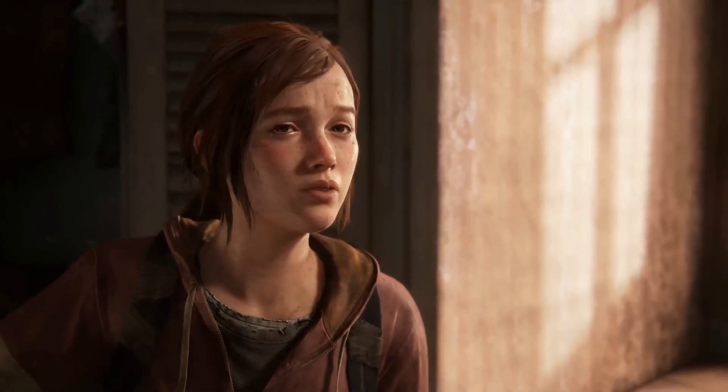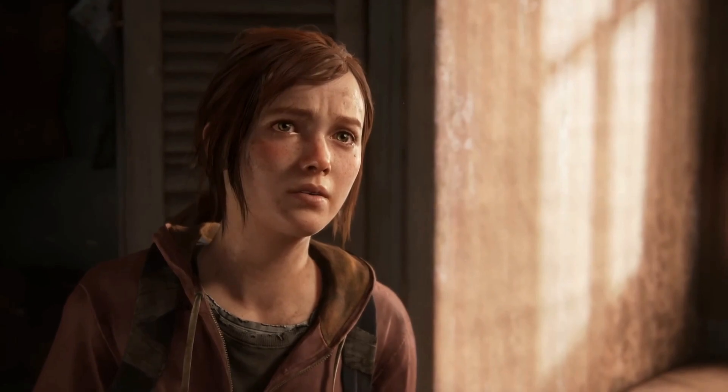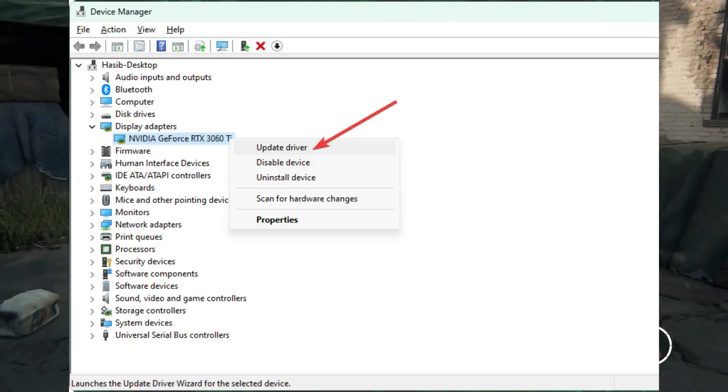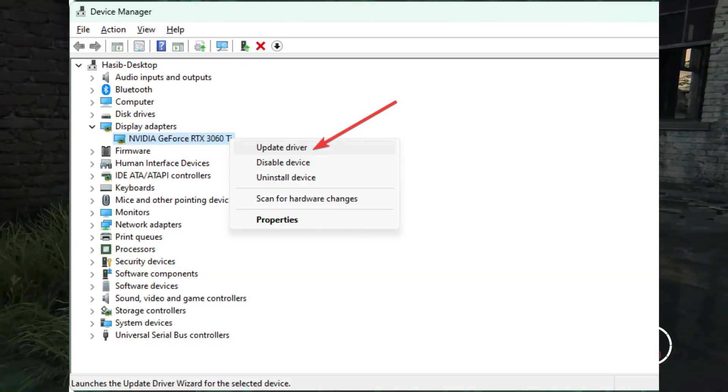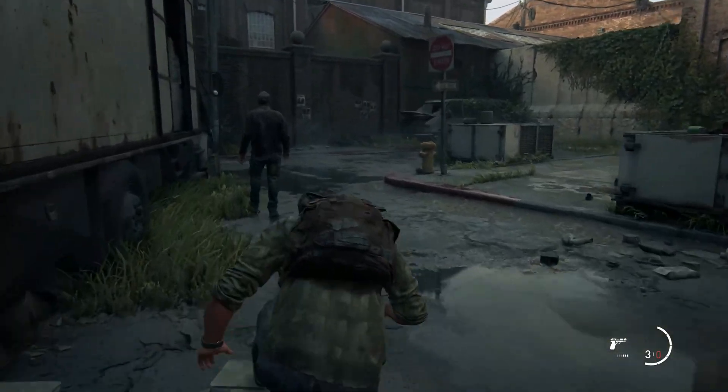Method 1: Update the display driver. To boost FPS and overcome low-performance issues on The Last of Us, you must update the graphics driver of your PC. Go to Device Manager, right-click on the GPU driver, and click on Update Driver. Choose Search Automatically for Drivers and complete the updating process.